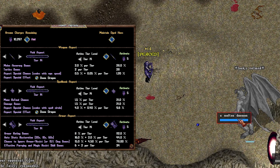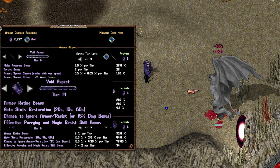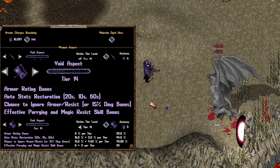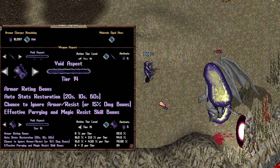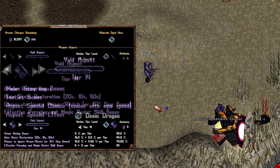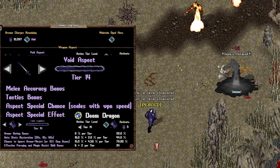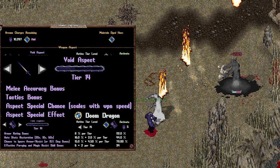Void is arguably my favorite all-around aspect — it seems to fit with just about any template. There is auto stats restoration that will automatically heal you, refresh your stamina, and mana after a short duration of time. It also gives you effective parrying and magic resist, making survivability even higher. Lastly, it helps you penetrate past enemies' armor or magic resist for a percentage that increases as you level. The weapon proc is Doom Dragon, a very strong single-target damage proc tied with Blood as the most damaging, though it doesn't deal damage until 10 seconds have passed after proccing.